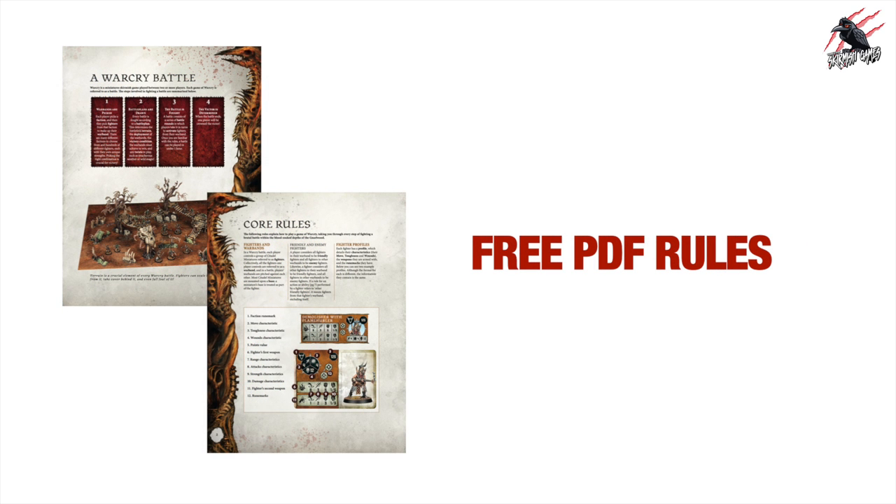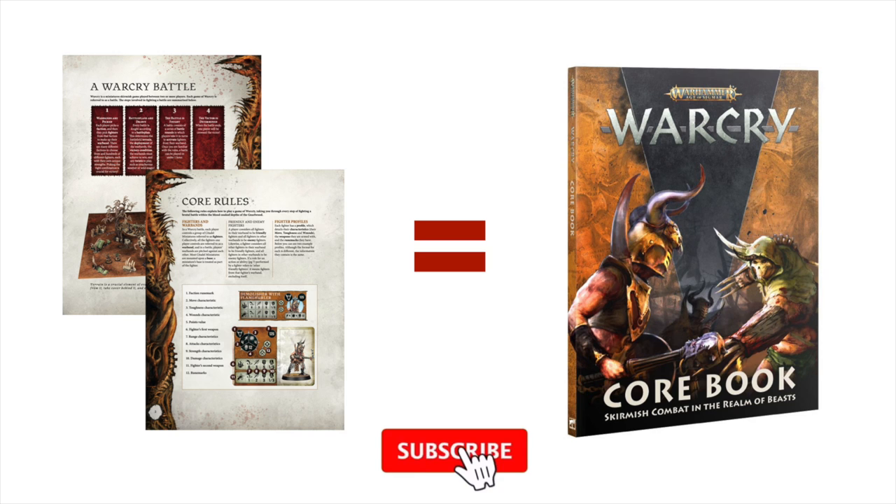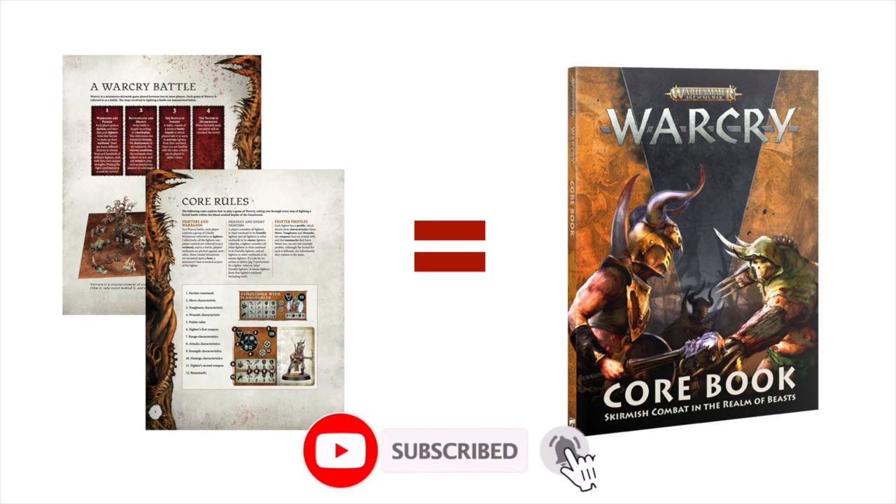Let's start with the free PDF rules. Games Workshop did something they don't normally do — they released a PDF of all the core rules in full on their Warhammer Community site. So all the core rules from the core book you'd normally buy are available to everybody for free. There are some parts missing: no lore, introductions, or narrative campaigns. But you've got the full core rules to start playing.